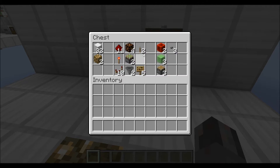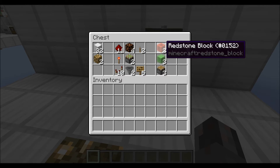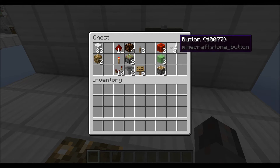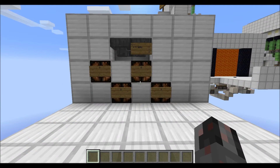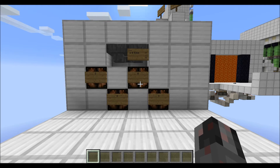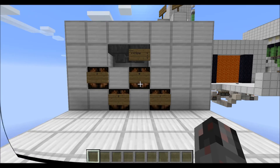That covers the stopwatch itself. For the converter I mentioned, you will need an additional two redstone blocks, three slime blocks, and three normal pistons. For inputs I'm using buttons here, but of course you can use tripwires, pressure plates, or anything else. So those are all the requirements — let's show you how to build this stopwatch.